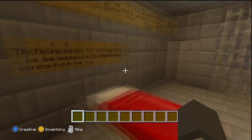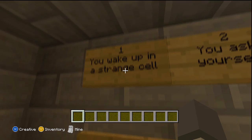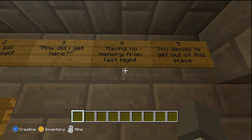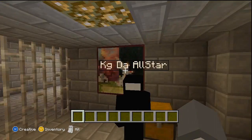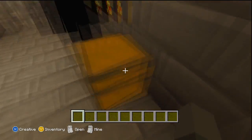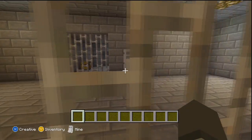Through the redstone wall — whoa! Read the first part of the story: 'You wake up in a strange cell. You ask yourself how did I get here, having no memory from last night. You decide to get out of this place. There seems to be a breeze coming from the painting — investigate.' I'm not gonna show the rest. You get your little demo area, a bed, a little area you can look around, but you can't go over there.